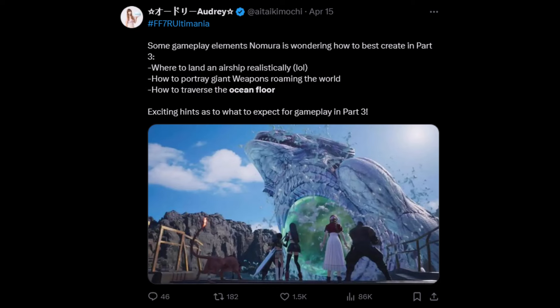I do want to mention that the submarine has been more or less confirmed. We got this from the Rebirth Ultimania earlier this year. Audrey did a translation where Nomura talked about some gameplay elements he's wondering how to best create in Part 3: where to land an airship realistically, how to portray giant weapons roaming the world, and how to traverse the ocean floor. Unless you can interpret 'ocean floor' as something else, that should be relatively accurate.